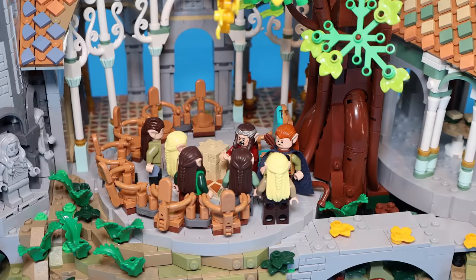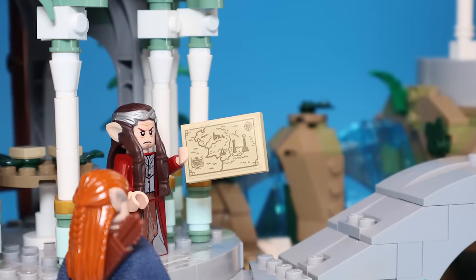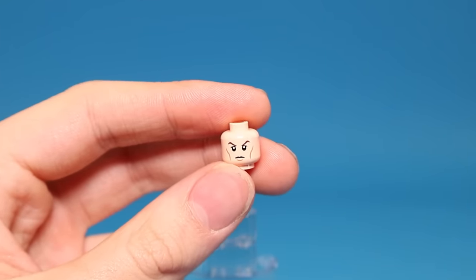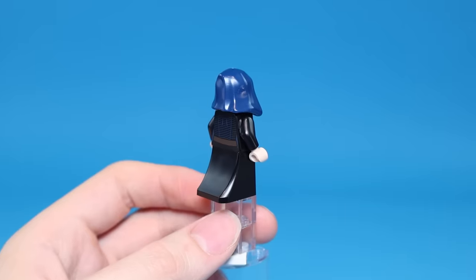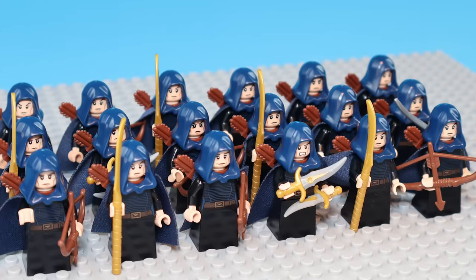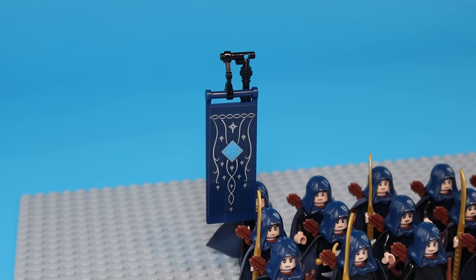Suddenly, Elrond calls all elven men to arms and they start forging equipment for war, since there's a threat to the east. For this elven army, I want to make them look like the elves who come for aid at the Battle of Helm's Deep, so I grabbed a bunch of elven heads and added these blue torsos, legs, and hoods to make an elven soldier. I added a blue cape, then made an army of these minifigures with swords and knives, ready to march to war, and added the banner so all the allies know their faction.